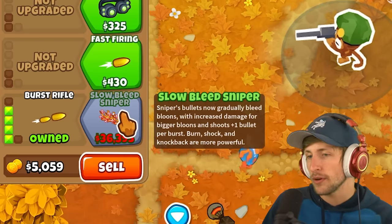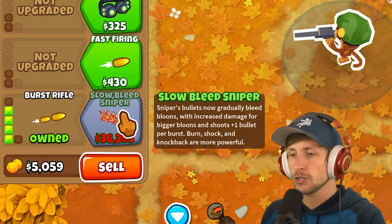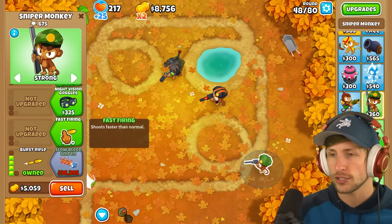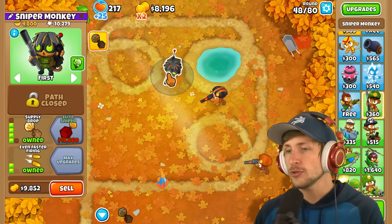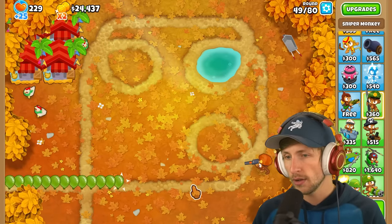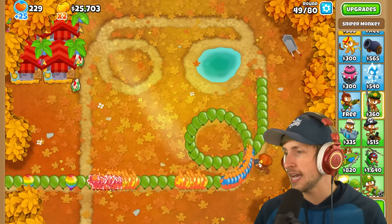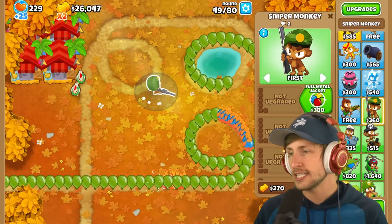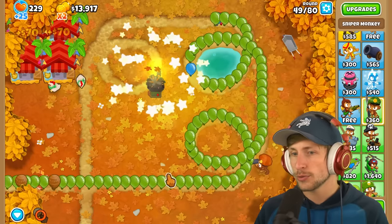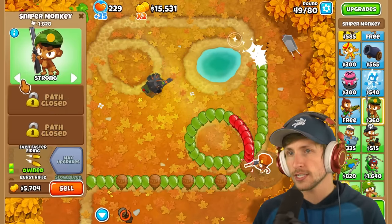Slow Bleed Sniper - Sniper's bullets now gradually bleed balloons, increase damage for bigger balloons, and shoots plus one bullet per burst. Burn, shock, and knockback are more powerful. I think we want to mix this with just faster firing. I'm gonna sell these and see how they do. He's really bad against large swarms of balloons, so that's definitely where you want supply drop. Supply drop does it, but look - he actually puts the balloons on fire.